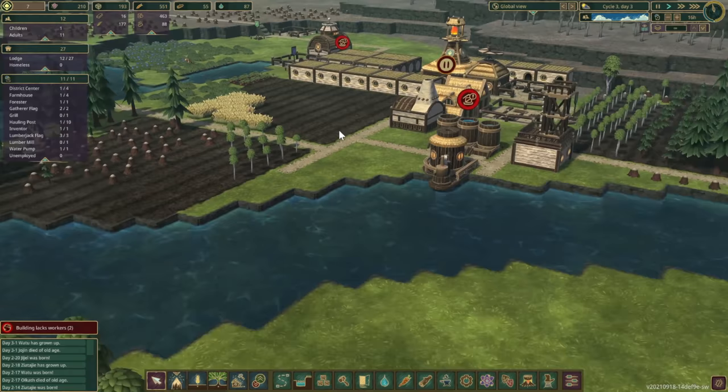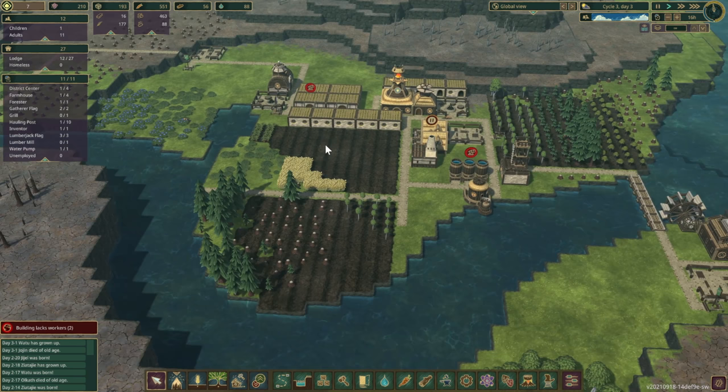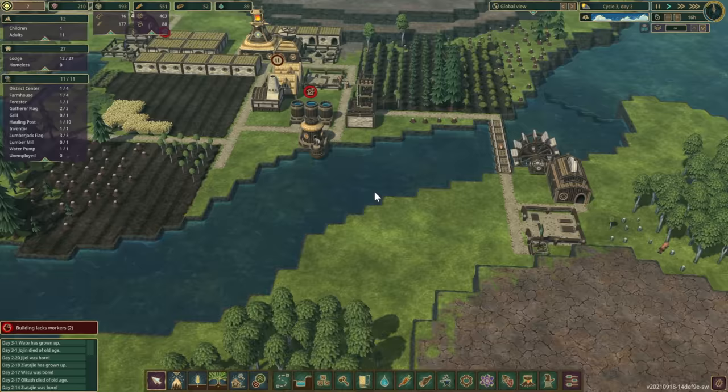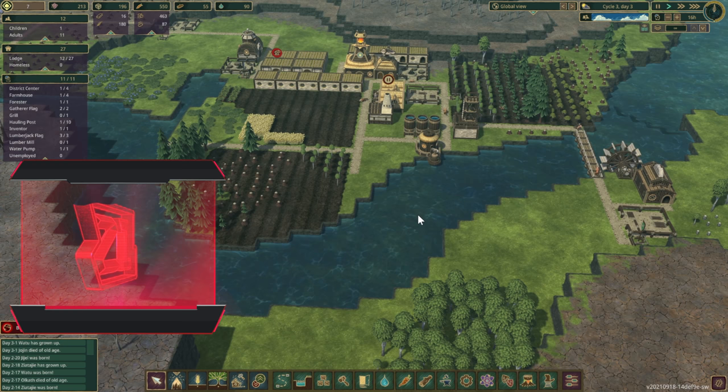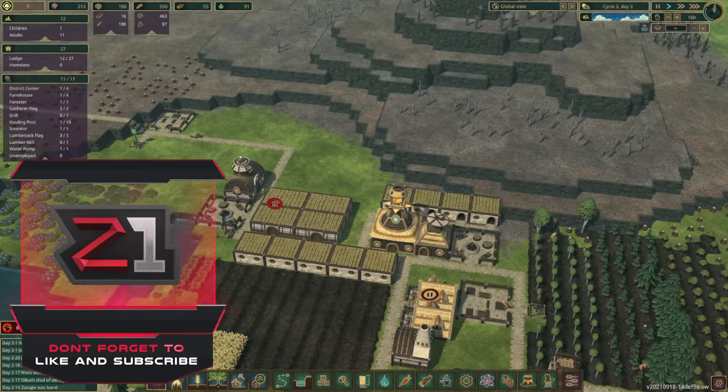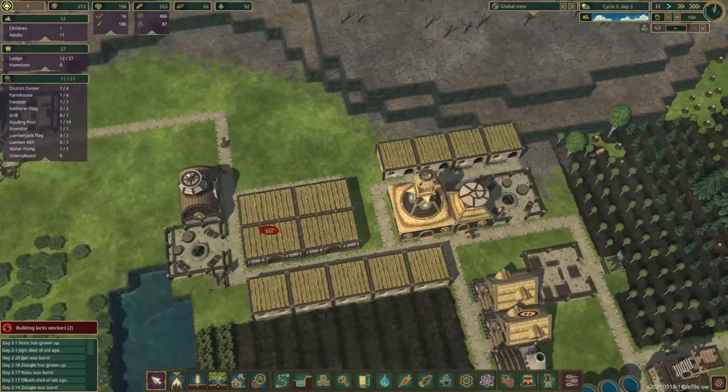Welcome back to Timberborn! In the first episode we got to where we are now — we survived the first two dry seasons, which is amazing. We've got a nice little colony going: 12 beavers, food, water, and lumber coming in. We're doing good, so we're going to continue and hopefully build up our civilization.